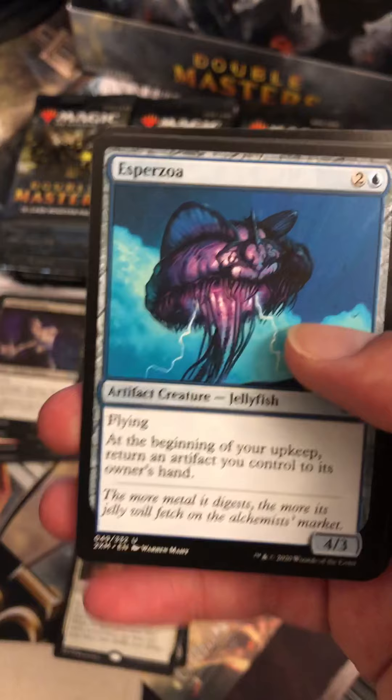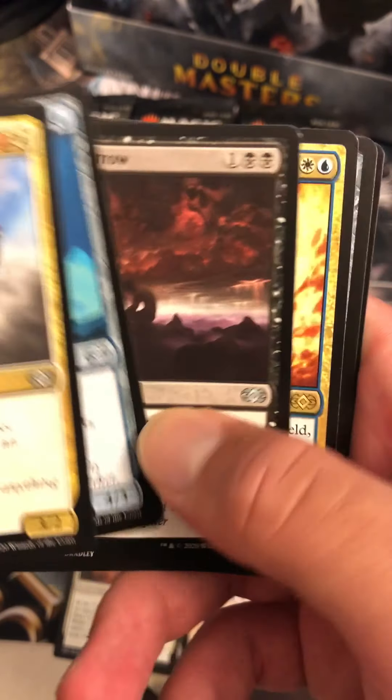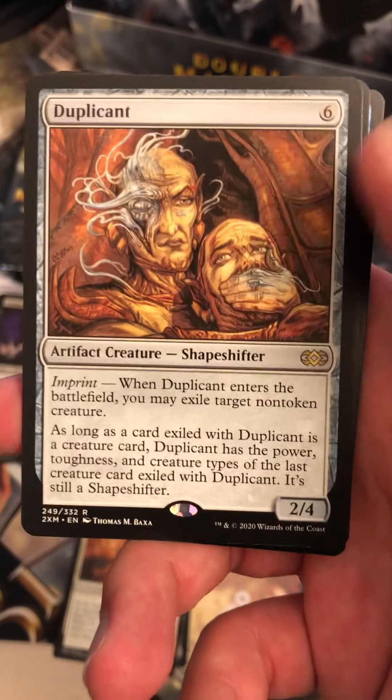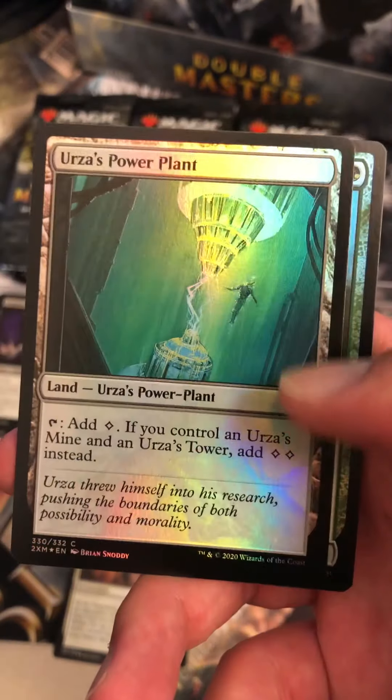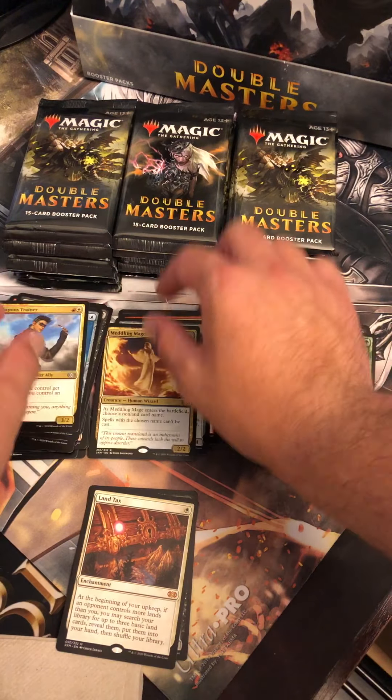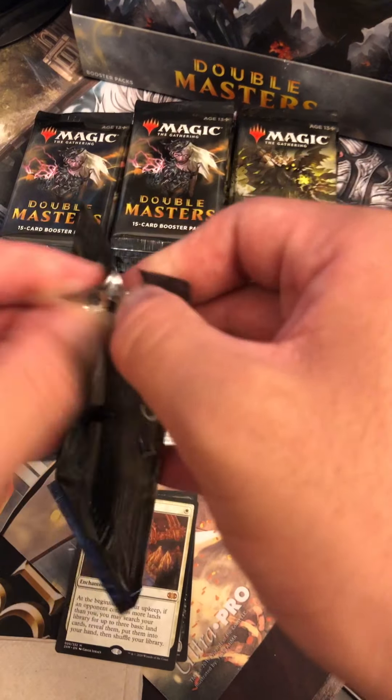Weapons Trainer, Esferoza, Drown in Sorrow, and we got a Meddling Mage — original artwork for that. Urza's Power Plant Foil — that's a good foil there. I like that. You can't complain too much. It's good to see a lot of these cards in here.